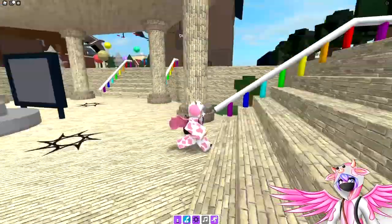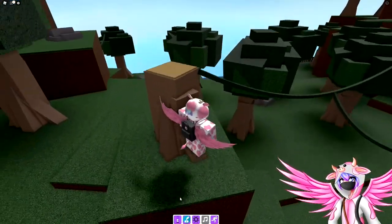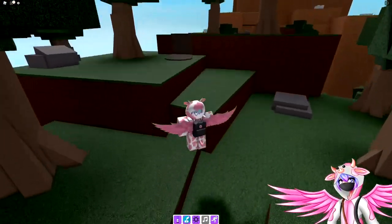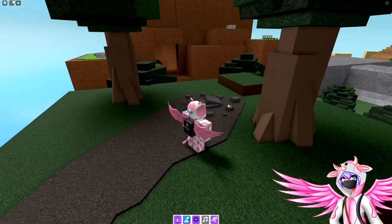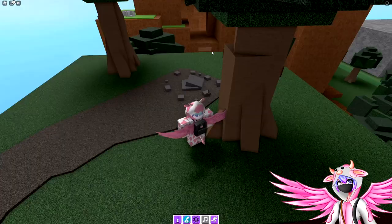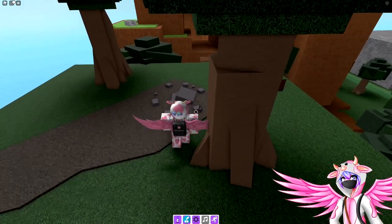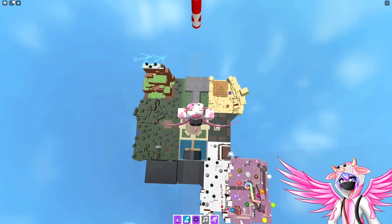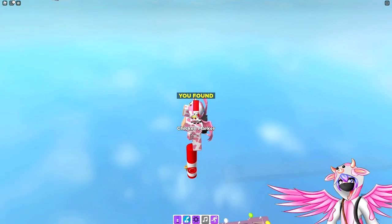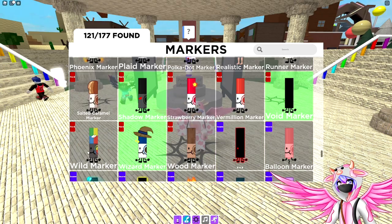The next one is the chicken marker. Head over into the forest, walk across these vines over to the other mountain. Once you get there, there's a little rock in the forest — when you step on it, it'll teleport you up high into the air and you'll start falling. When you start falling, immediately walk backwards, land on this platform right here, and right in front of you is the chicken marker.